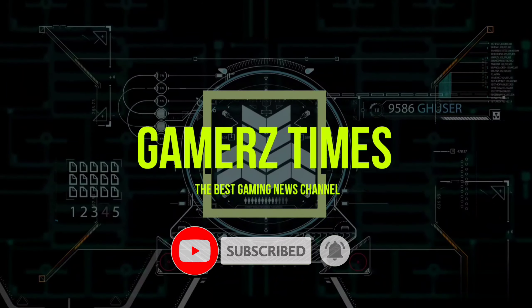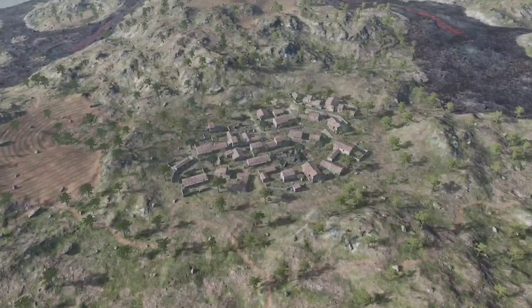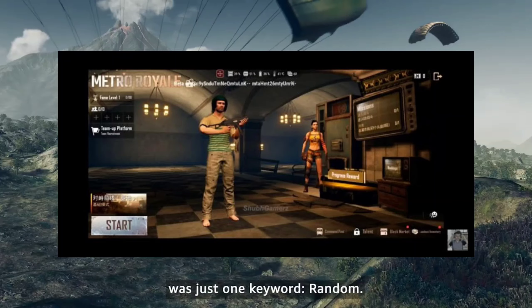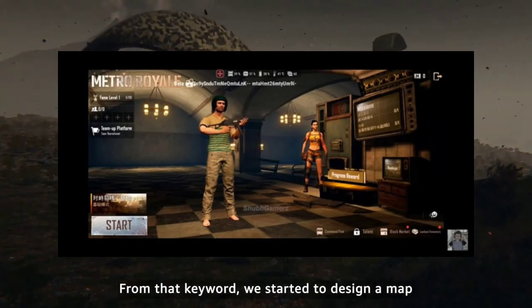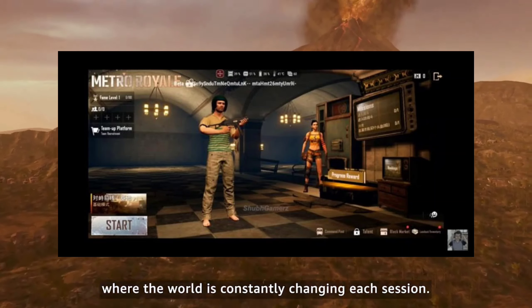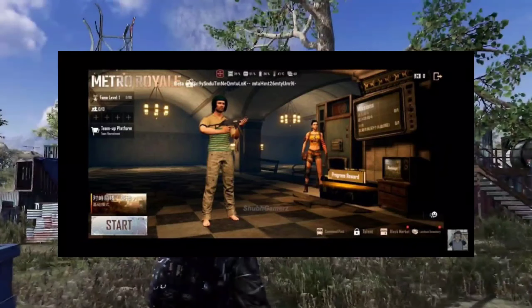On November 10th, we are to be treated to the post-apocalyptic Metro Royale, a game mode brought to us in collaboration with Metro Exodus. The game has been played in beta, and here's everything we know so far. Players can view the horror-themed Metro Royale game mode right after the update, and clicking on start will transfer the screen to an underground station-themed lobby.